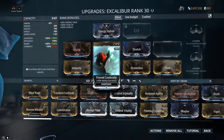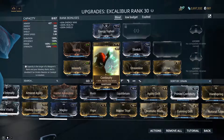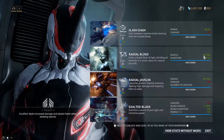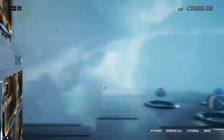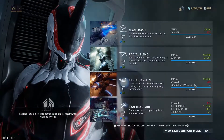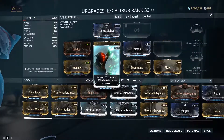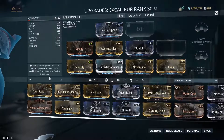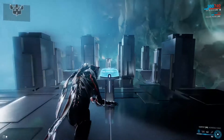We run Intensify to get strength back up to 70 so it's not completely gutted, and Primed Continuity — or regular Continuity if you don't have it. Our Radial Blind reaches almost 59 meters with almost 20 seconds duration. You can definitely go with normal Continuity and the range is simply absurd — definitely able to destroy enemies effectively.